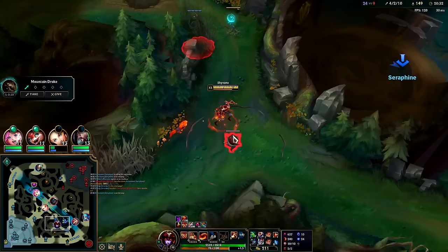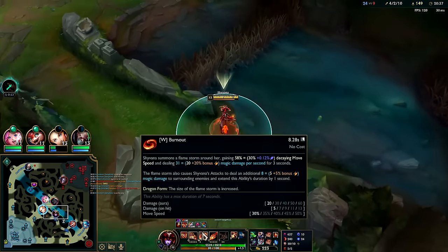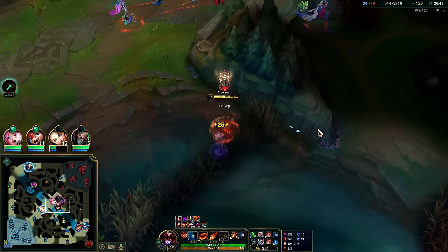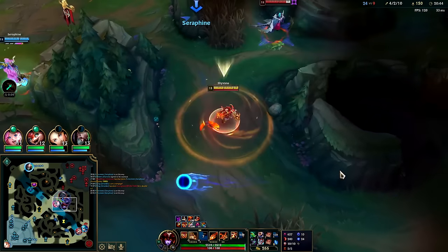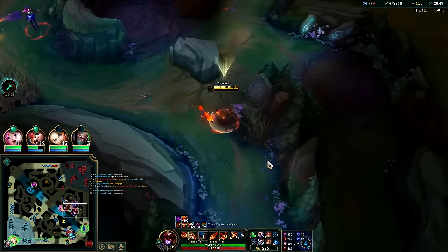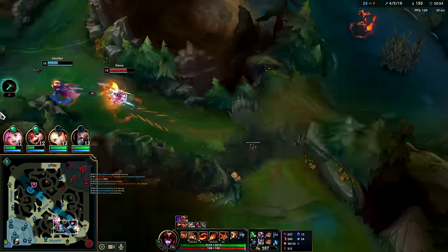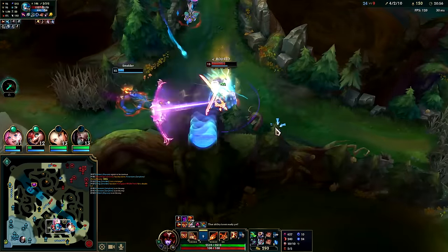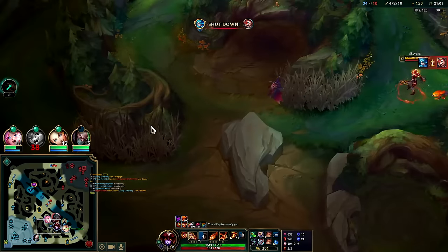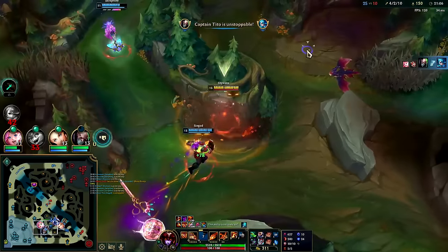I'm going to keep maxing Q second. Movement speed goes from 30 all the way to 50 when maxed — it's not a huge difference per level, only 5%. We can't kill Gwen by ourselves — Gwen's a monster soloist. Smolder auto-EQ — ding dong, she's right here.